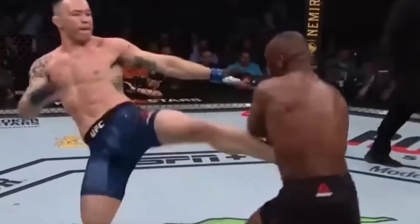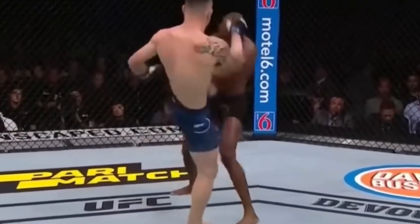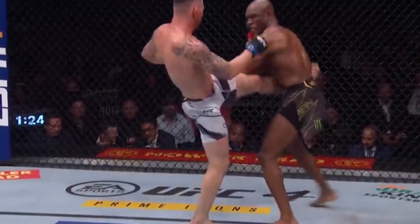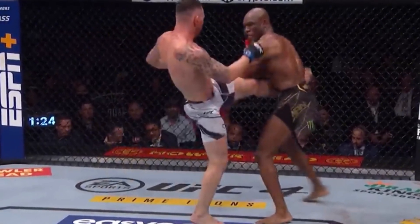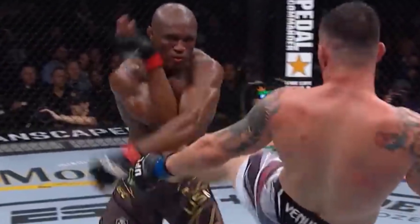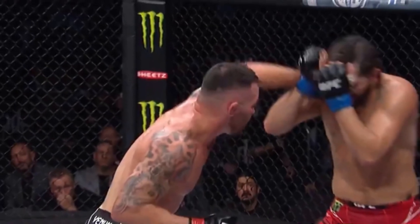One of Colby's best strikes is his body kick from the southpaw stance. He lands it so frequently that it has to be his most effective strike. It's not that hard of a kick, but the speed and timing he uses is what makes it so good. If not for his body kick, we would have to say his left cross, which is probably his second best strike.